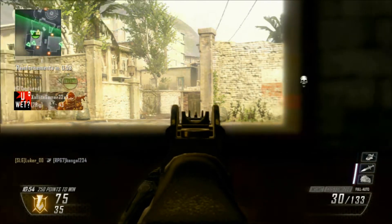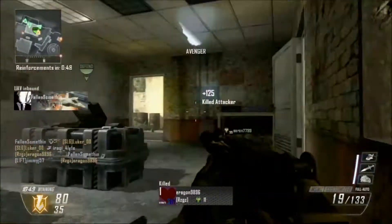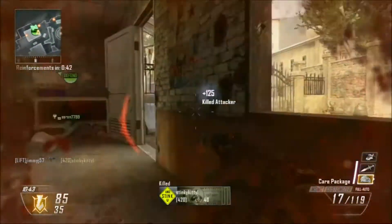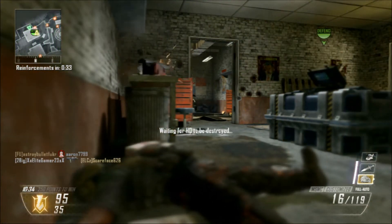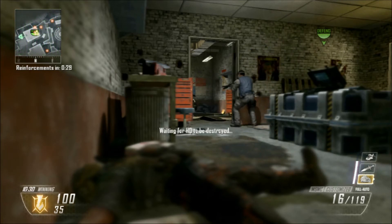For perks for this one, I like to use Hardline and Ghost definitely. Hardline gets you your killstreaks faster — you get 1.2 times the score or whatever it is. And then Ghost keeps you hidden under UAVs when you're moving, so that's great. It goes along with the Suppressor perfectly — they work like hand in hand almost.